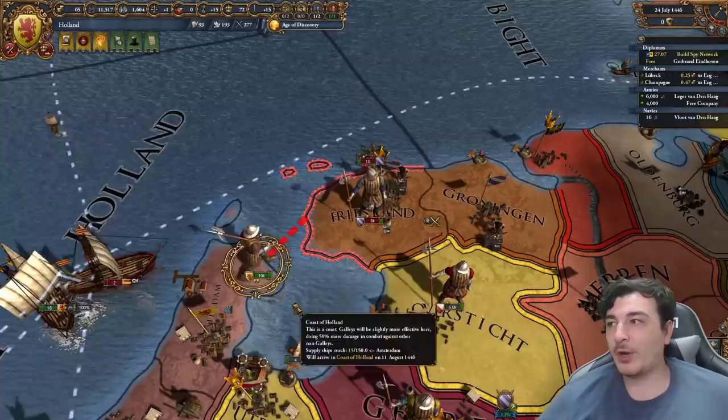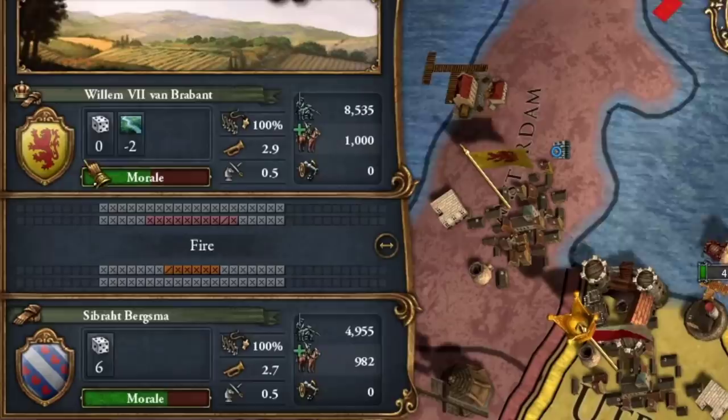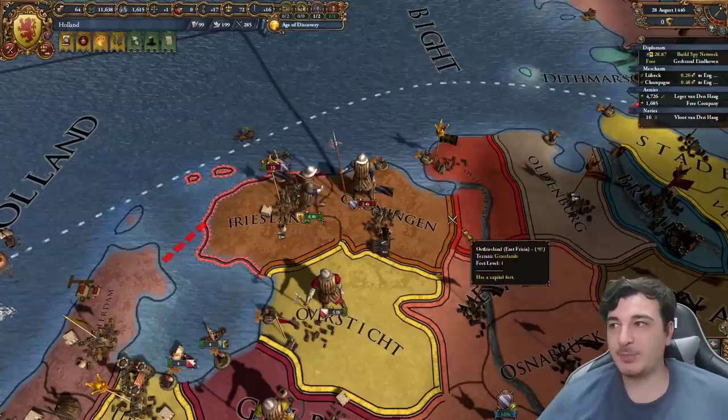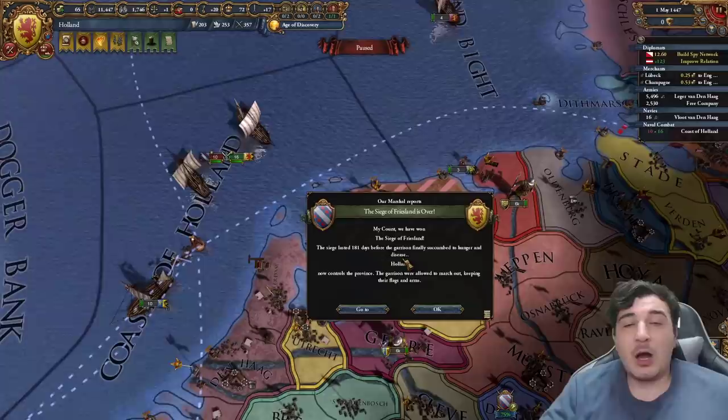We're getting the crossing debuff but with a little luck we should win this battle. We started with a 0 dice roll, followed by a 1 - and we actually won it, surprisingly. Let's consolidate our units and pray that Oldenburg doesn't come into Groningen to help. They didn't come, luckily, so we stack wiped the Frisians. It didn't take too long to siege down Friesland. We'll kill off their fleet as well since they were hiding in Friesland.